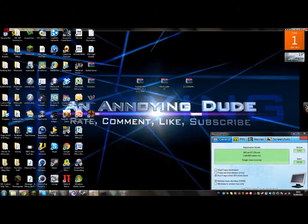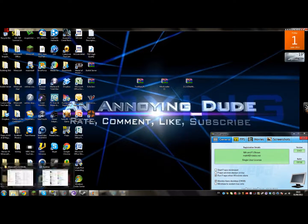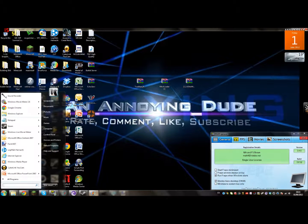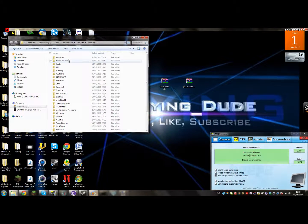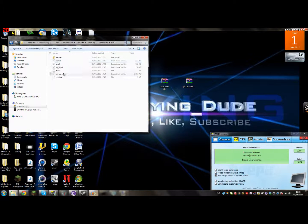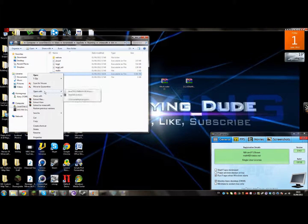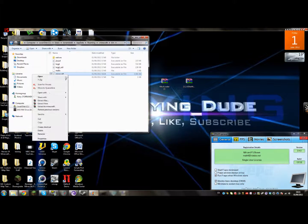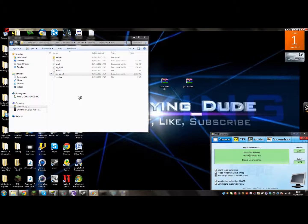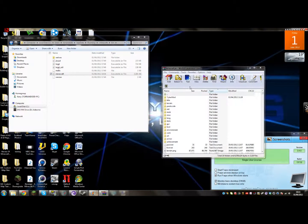What you want to do is go to Start, type %appdata%, then go to the .minecraft folder. You need to open up your minecraft.jar file and open it with an archiving program — either 7-Zip or WinRAR. I'll be using WinRAR.